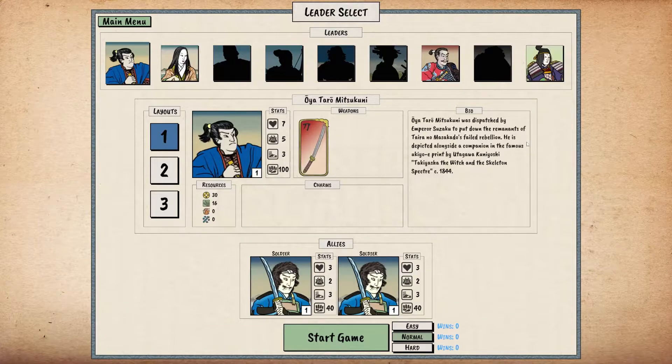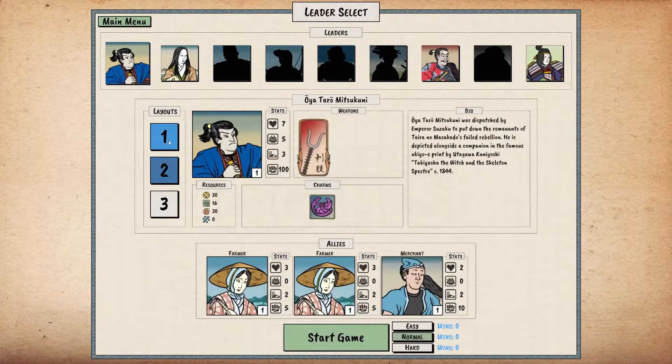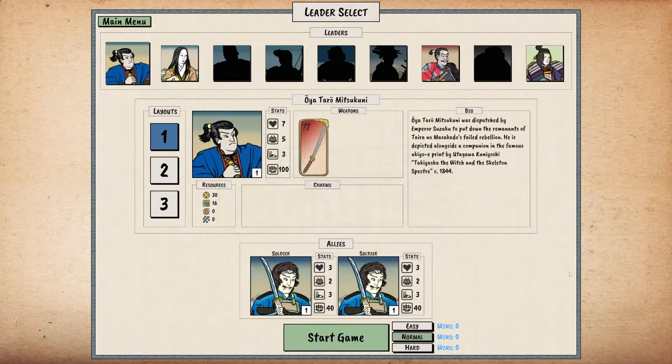So first we get to pick a leader. We're gonna go ahead and start with the default guy and his default loadout. There are a few different loadouts, but in this retinue you get two soldiers, and this is the closest I've come to beating the game. You may notice I have no wins. This game is not easy.